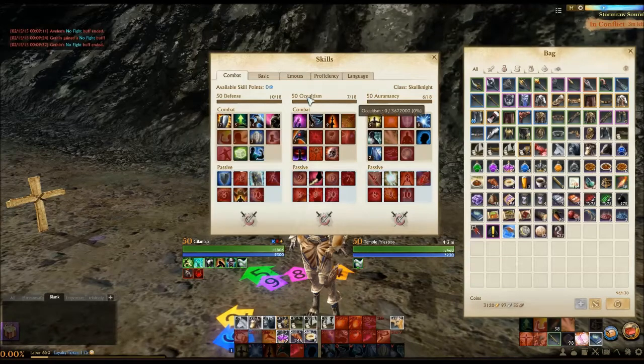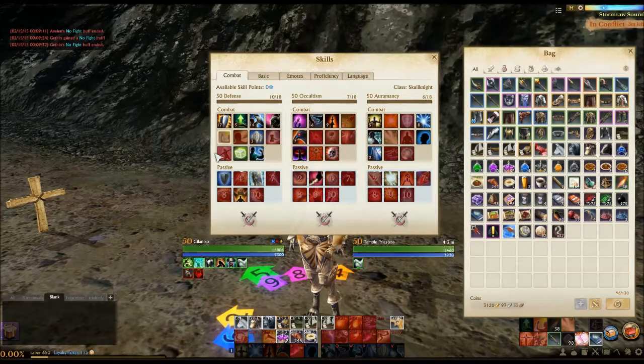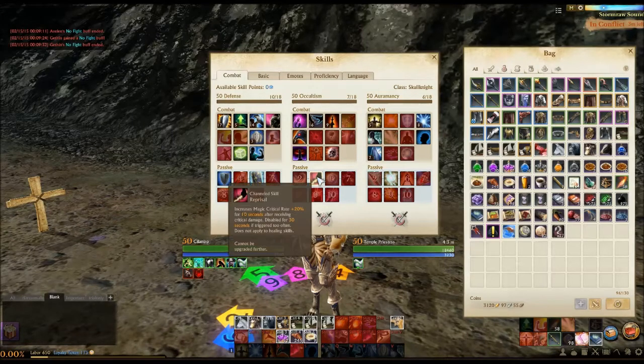The thing about Skull Knight is it doesn't really put out a lot of damage — it just doesn't have damage capability. There's Mana Stars, which is pretty weak and only used for chasing. Almost all of your passives are relegated to defense. The only offensive thing I really take is Reprisal, because it's a quick and easy 20% crit rate you're almost always going to have on. Overall, not really built for damage — more for disruption and survivability.